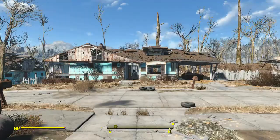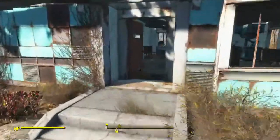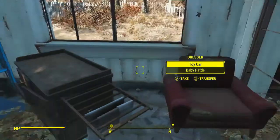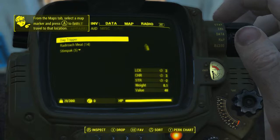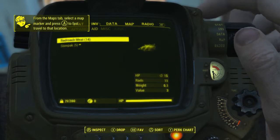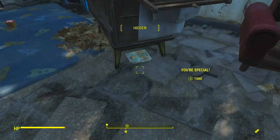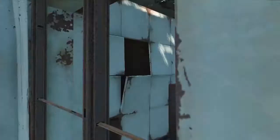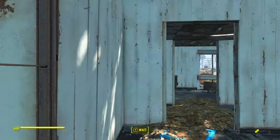Alright, so as you can see, we are back in Sanctuary. I haven't even talked to Codsworth yet. So what we're going to do is head on in here. But before we grab the SPECIAL book, we're going to use the Daytripper. So just pop that, and then grab the SPECIAL book and put it in strength.